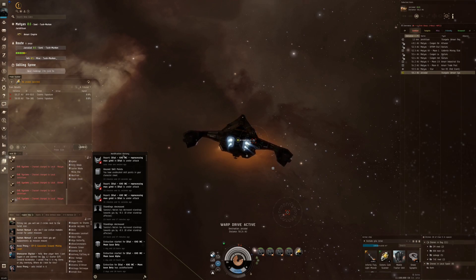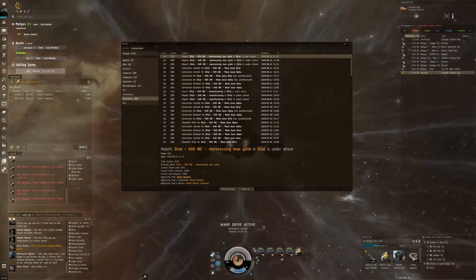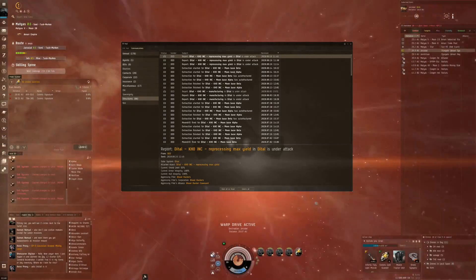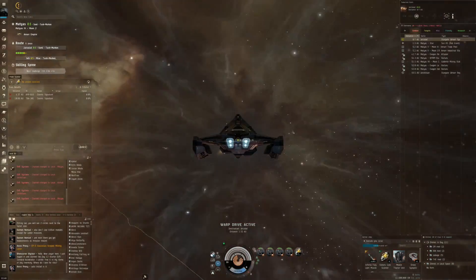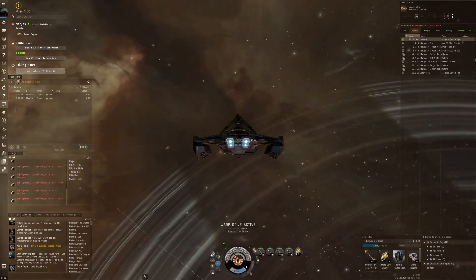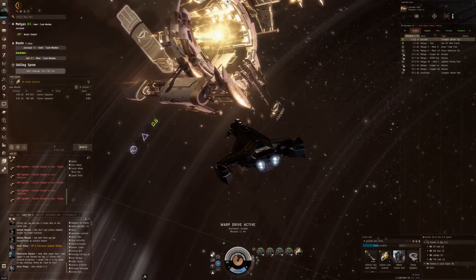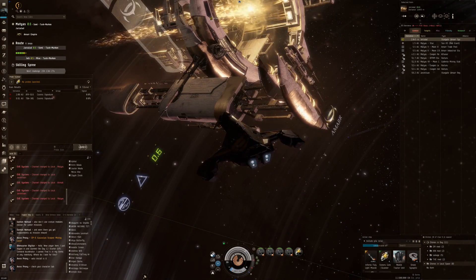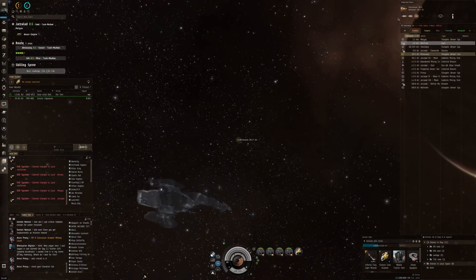It turns out my reprocessing plant is constantly under attack - we're getting mails about that. The Blood Raiders are back! Current shield level 95 percent. This is the third mail we're getting. The Blood Raiders are going after my installations in Dital. Hopefully it doesn't escalate. This shows the danger of forward operating bases - they can pop up in your home system and those patrols are very aggressive, even towards your structures.